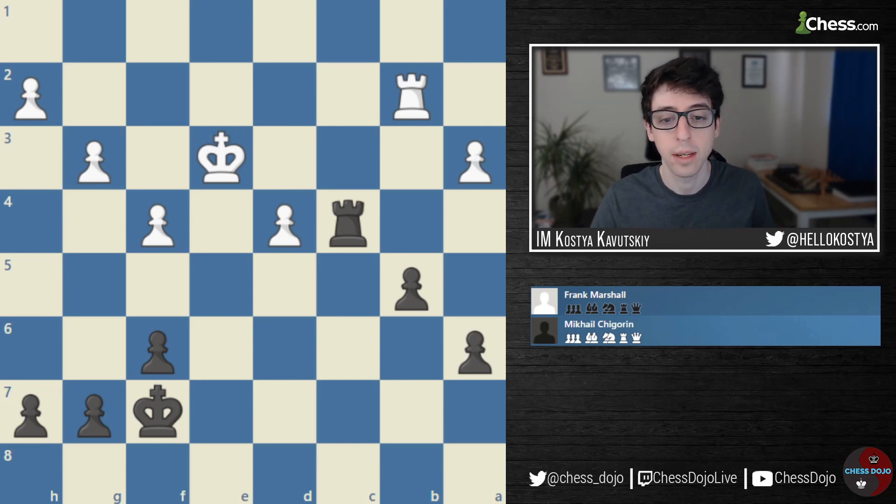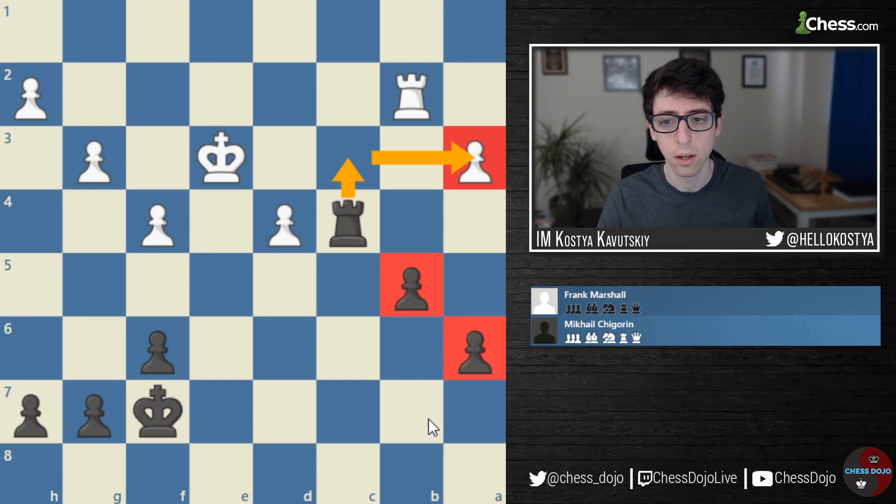Our first example comes from the game Marshall vs. Shagorin. What I really found impressive is that Black traded down to get into this Rook endgame with equal material. And here Shagorin doesn't play the really obvious Rook C3 check, which seems like it just picks up the A3 pawn, giving Black two connected passers on the Queen's side.